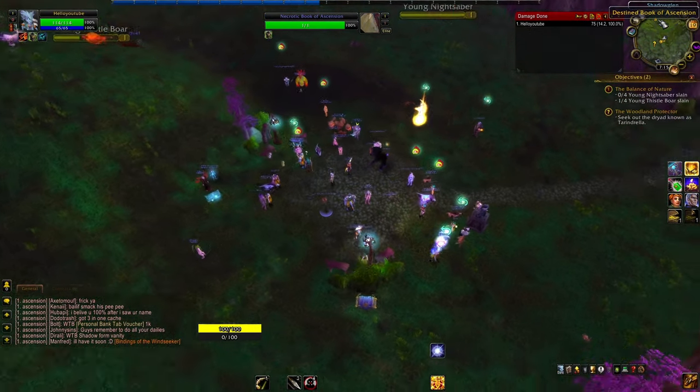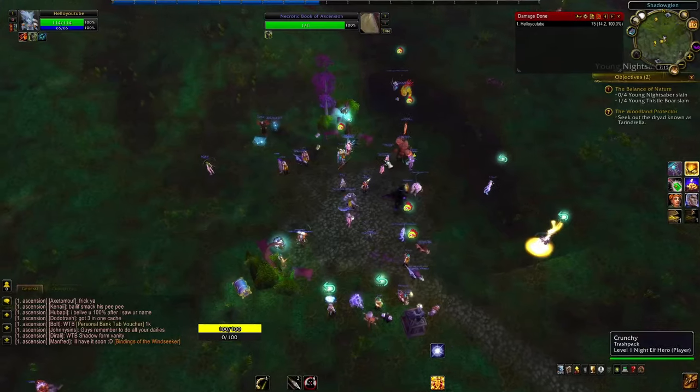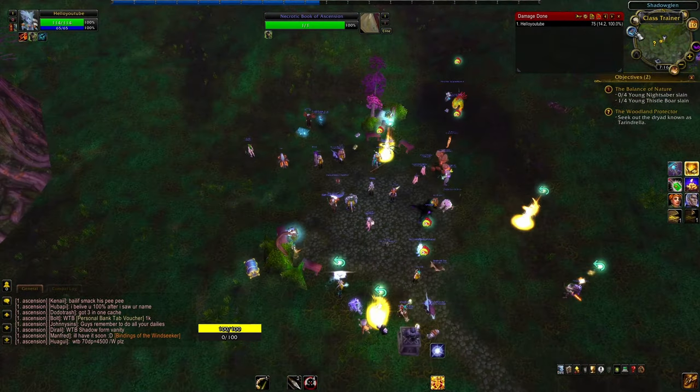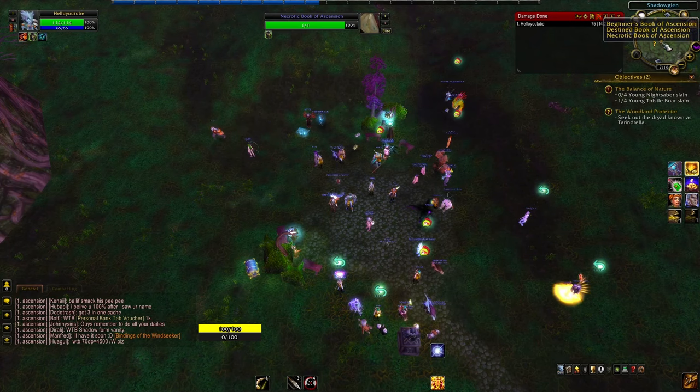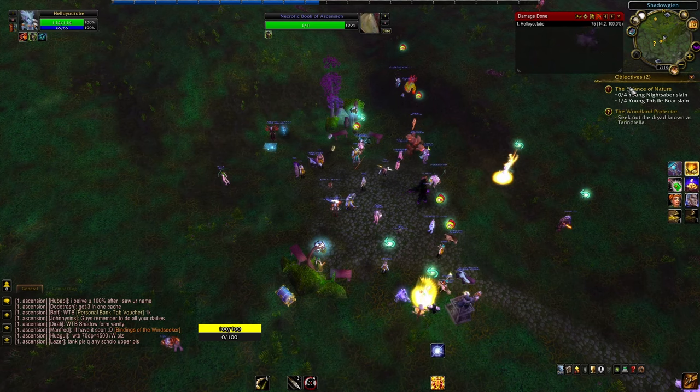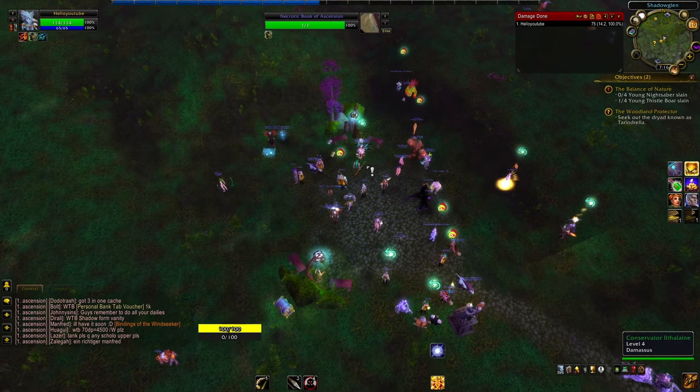Mine pops up, this other person's pops up — everyone's is here. So that's all you have to do. When you're in a capital city, you're bound to find one in the town center. You can always just type /s in chat and ask for a Book of Ascension.